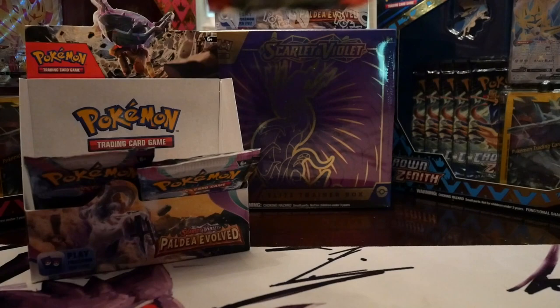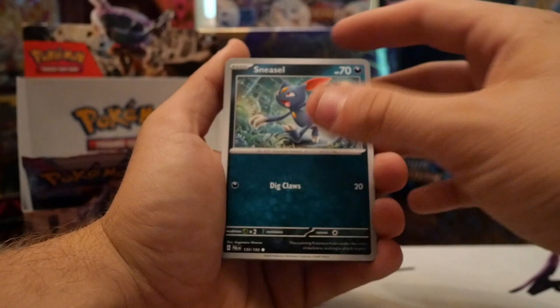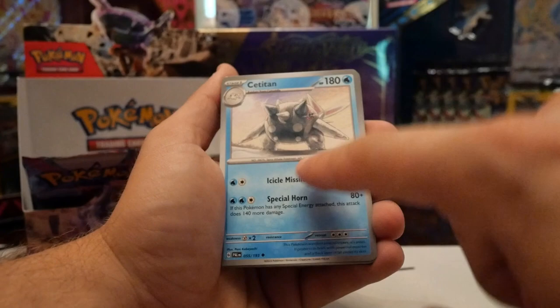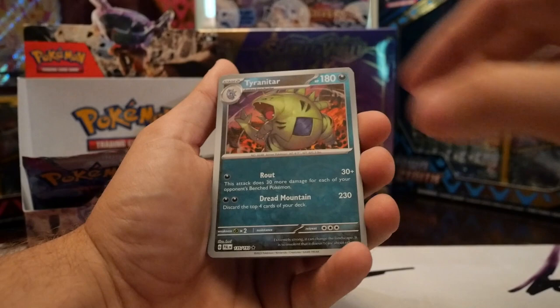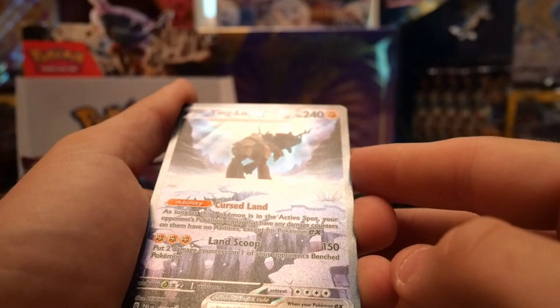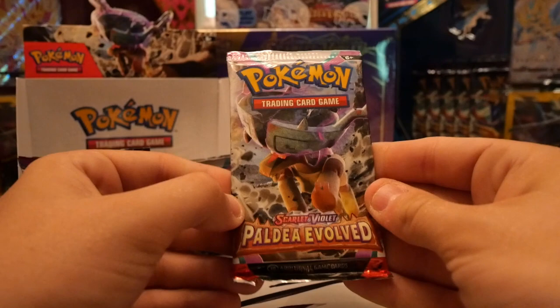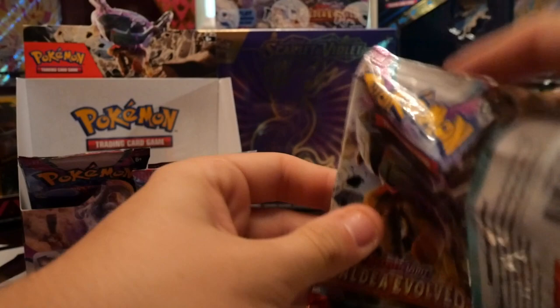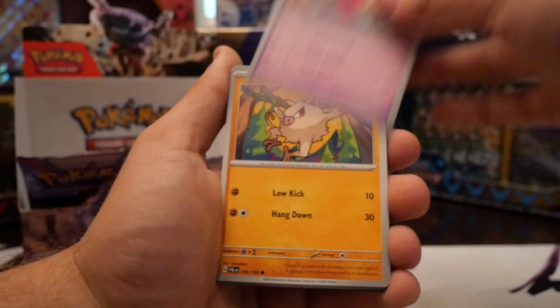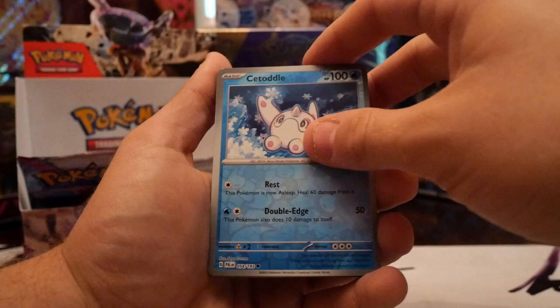Let's go with the Meowscarada pack. We got Sneasel, Gothita, Merill, Wingle, Saltitan — that's cool, it almost looks shiny — Corviknight, Dunsparce, Tyranitar reverse. There we go — Ting-Lu did finally bring us the luck! We got the alternate art Ting-Lu EX — that's dope, with the hollow background! Finally, Ting-Lu finally brought us the luck, I'll take it. Speaking of Ting-Lu, look at this — Pineco, Tinkatink, Mankey, Delibird, Pupitar, Falkner, Seviper, reverse Tinkaton, reverse Satattle, and a cute baby Sableye.